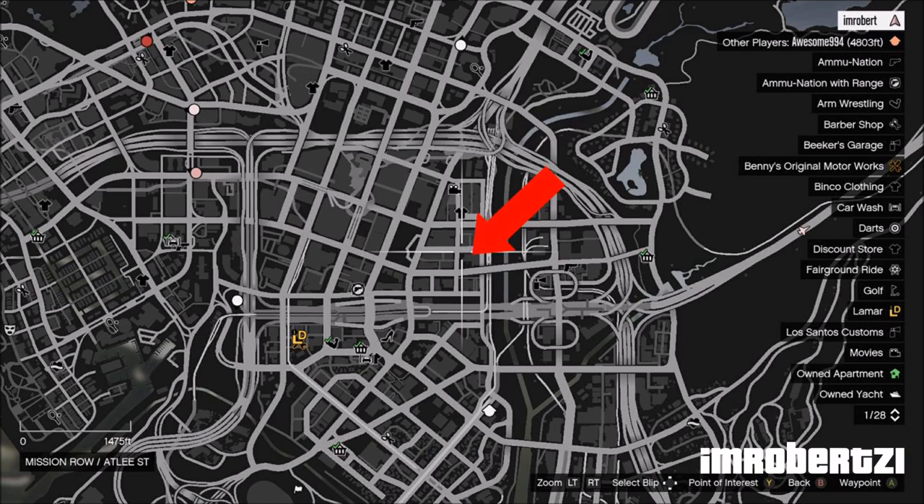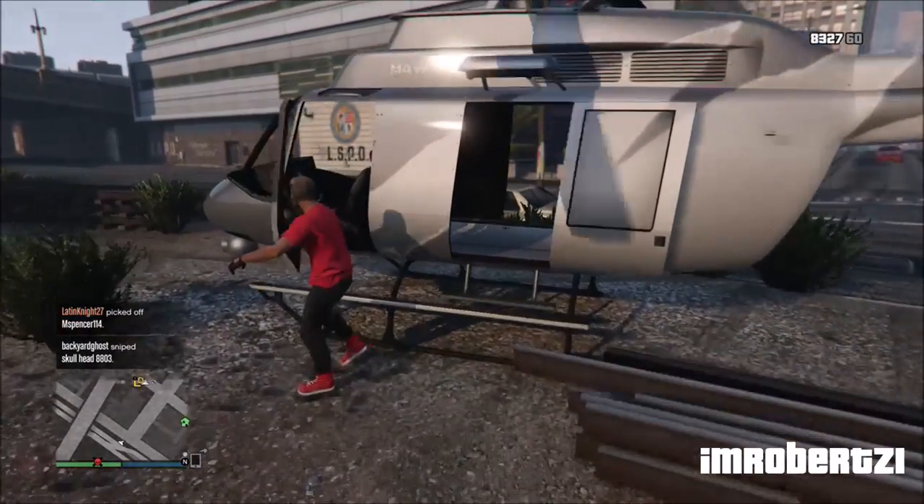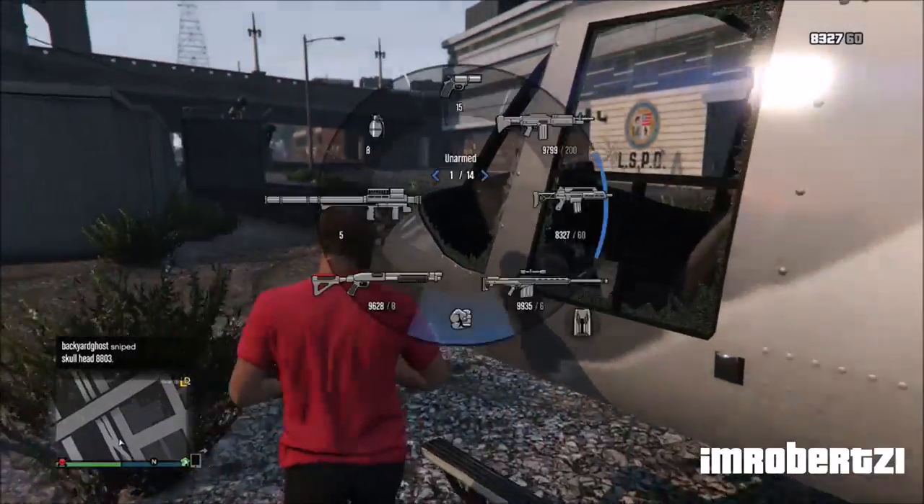Okay let's get into the glitch. The first thing you need to do is go to this location on the map and have a helicopter to spawn your parachute. Get inside of the helicopter then get out.